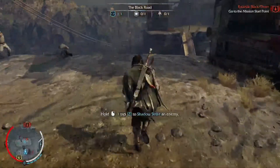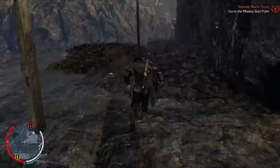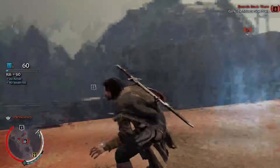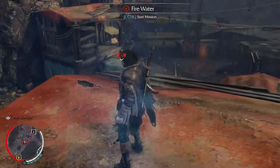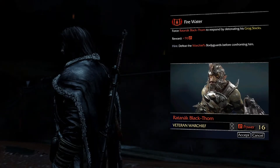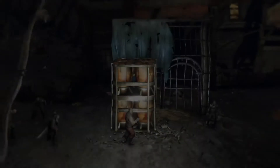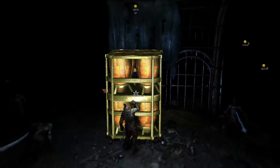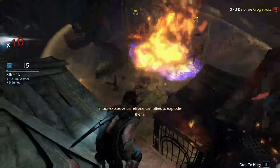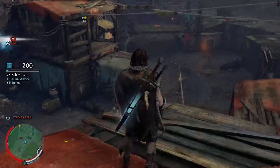Let's go and quickly kill him - off the edge, and let's hope we can kill him quickly before we have any issues with anyone else. We're here now, in the stronghold. Detonate his grog stacks - 70 power as a reward, and he's a level 16. Three stacks total, so the first one is easy, and we take out a load of enemies as well. Two down very quickly.